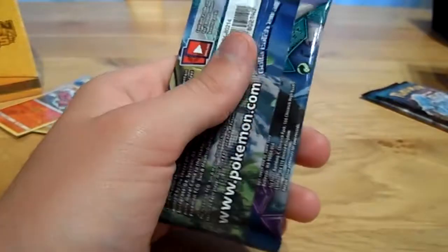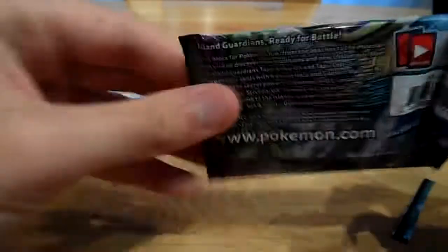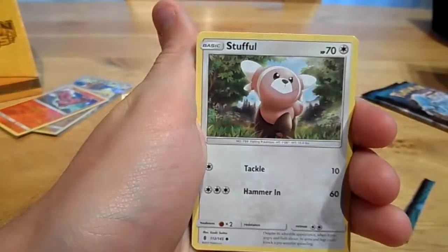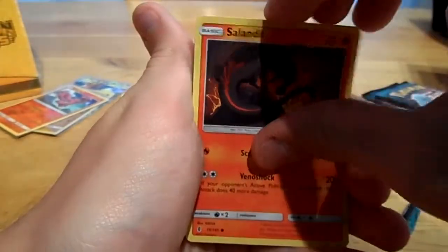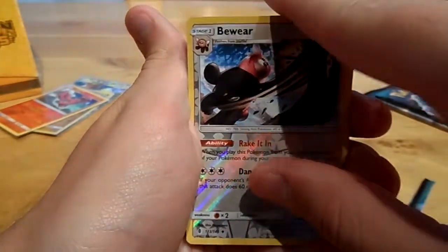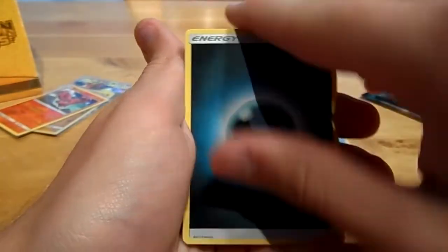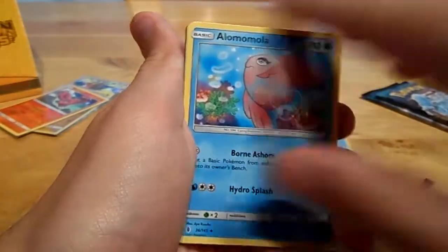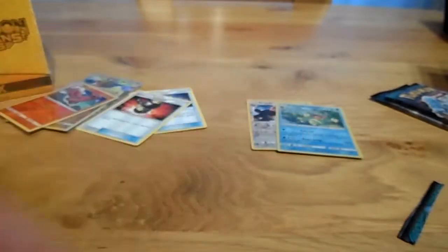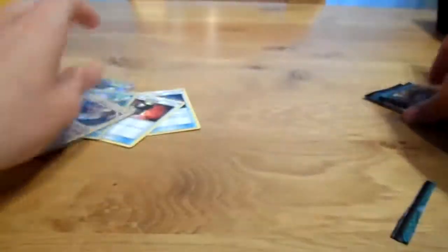We get a Tapu Koko pack — can we get something out of this? Starting off with a Slowpoke, Stufful, Sandile, a Mudbray, a Vanillite, a Reverse Bewear, and a Holo Politoed. Also Darkness energy, Malamar, Alomomola, and a Ninetales pack art. Let's put these two in a sleeve and move on to pack number seven of the first box.